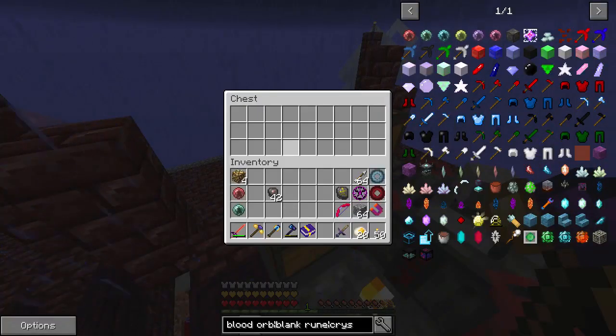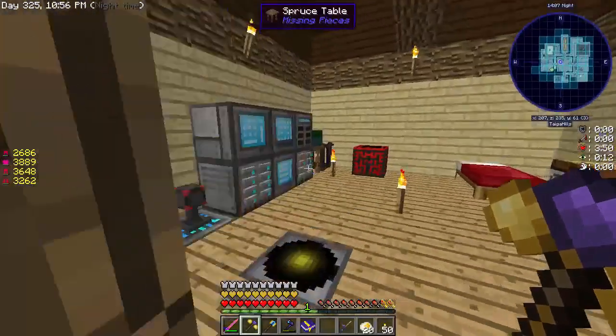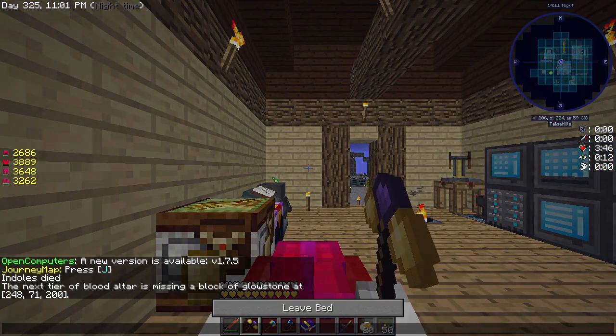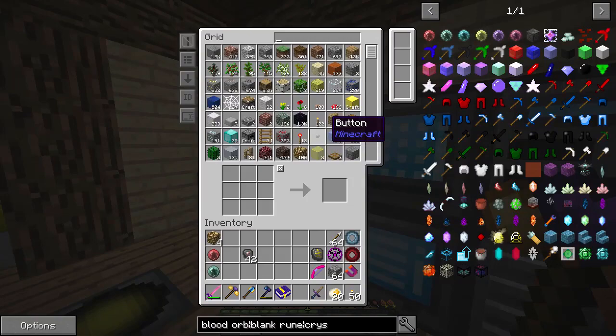We have everything we need there. We're going to need a bunch of stones - let's just grab a ton of stone. Let's get rid of this rain - I don't know why it's always raining on this world, it just feels like it's always raining. So we're going to get some stone - that should be enough, and we can get started.